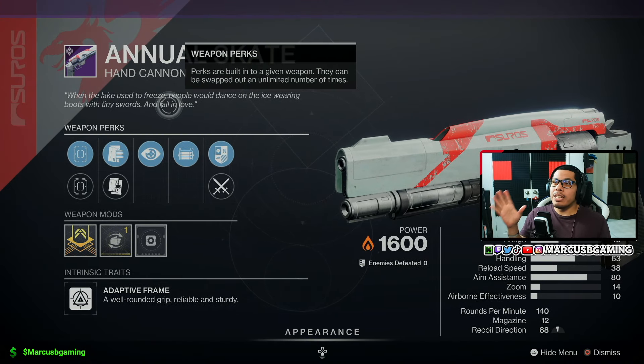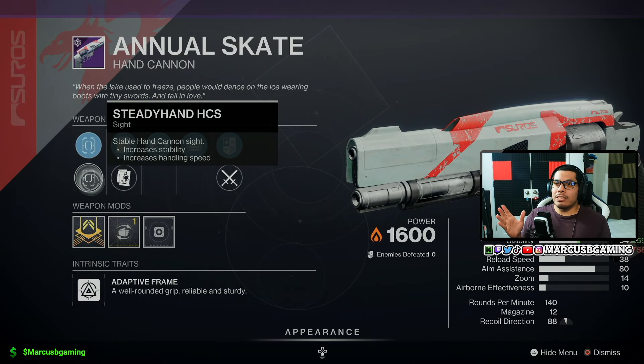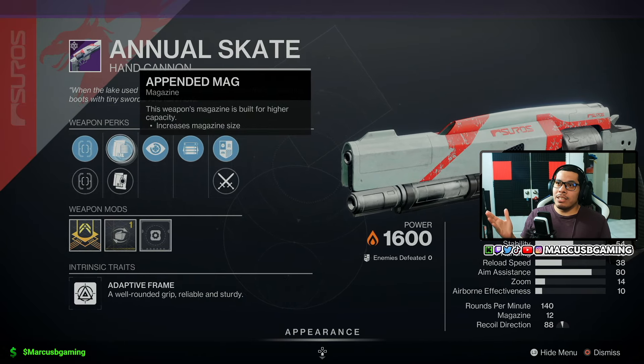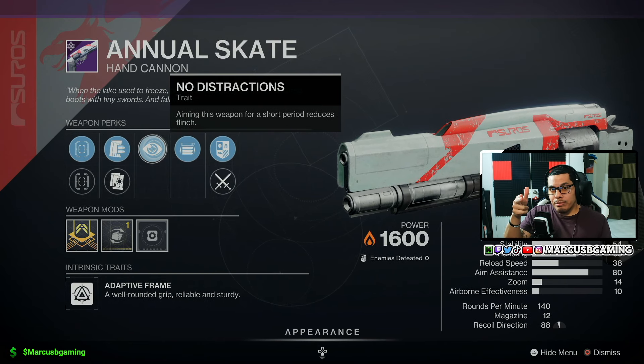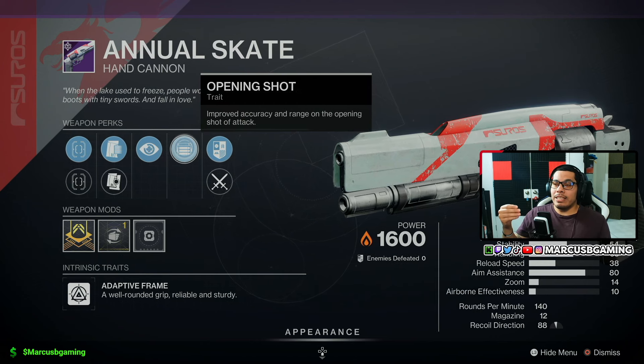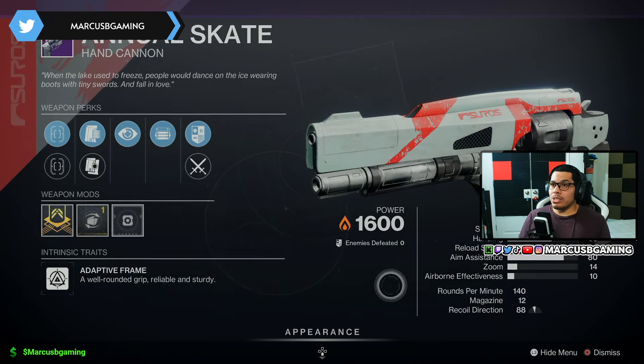Another very good — actually, I think this is a better PvP option — the solar hand cannon comes with Fast-Draw ACS or Steady Hand ACS, Pendant Mag or Alloy Magazine. No Distractions means if you aim for a moment you'll have less flinch when taking incoming fire. Opening Shot is an S-tier hand cannon perk — your first shot will have more range and stickier accuracy. You get a Handling masterwork and the stats are pretty solid almost all the way around.